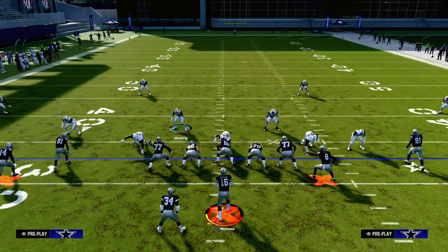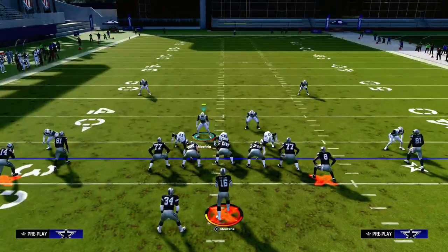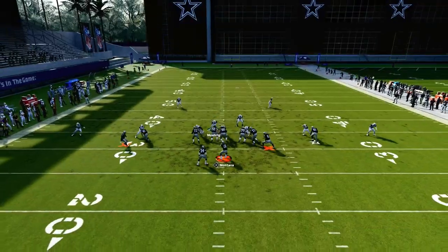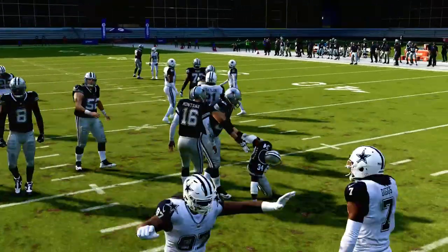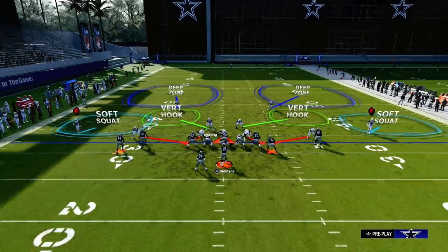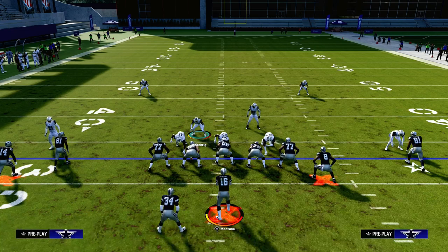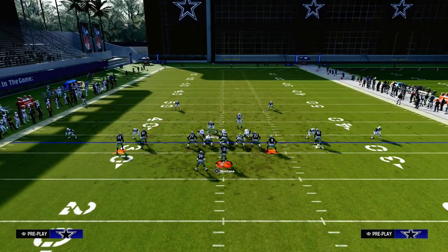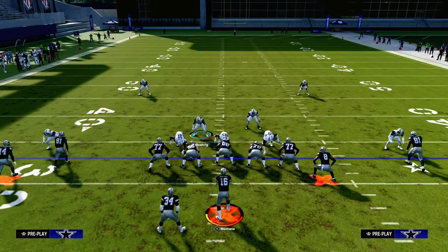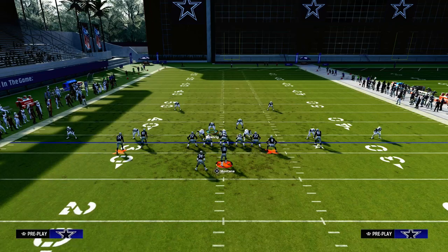If you're not worried about a running threat, pinch your defense and stand about right in this gap. If they do run the ball, try to shoot in, muddy it up, and take away those interior running lanes. If you think they are going to run the ball, I wouldn't pass commit. In Dollar this year, they certainly can pancake you — meaning if you're not blitzing more than three or four guys. We're sitting five here so we should be okay, but pass commit is going to make the run a little more open.